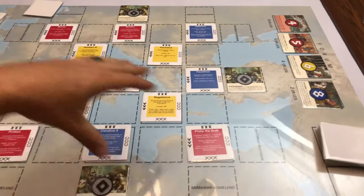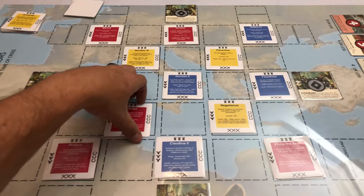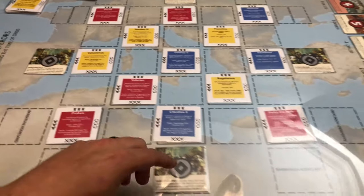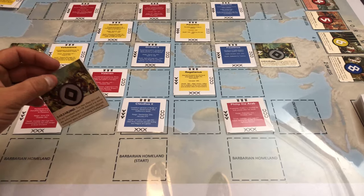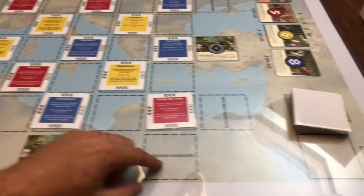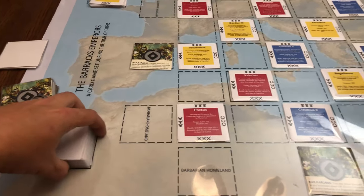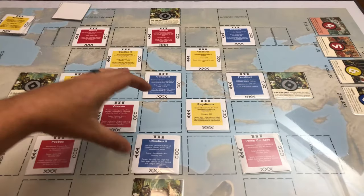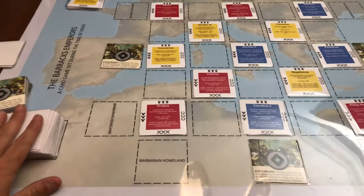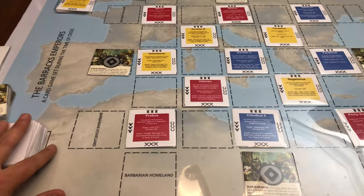Looking around the board, just a quick overview of the setup. The Emperors are going to be randomly placed across the board in their squares. If you're playing the Patrician game, you will place barbarians where it says barbarian homeland start. Then there's other barbarian homelands where they can be placed during gameplay. Over here to our left we have an Emperor draw deck which comes into play. Let's say you're playing a three-round game — once a round ends, any Emperors left on the board will be grabbed up, put back into the draw deck, shuffled, and randomly dealt back out for the next round.